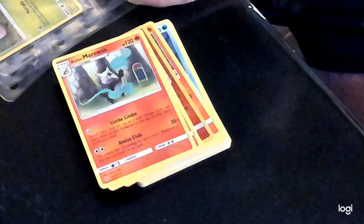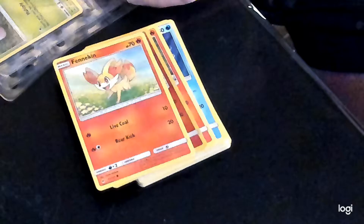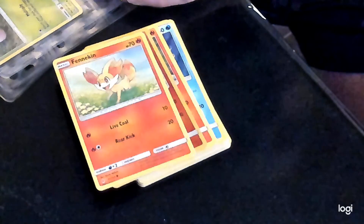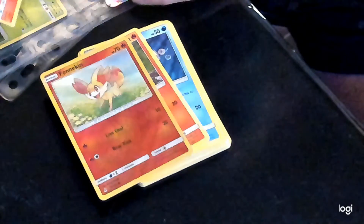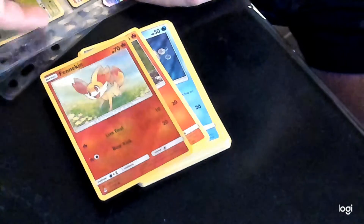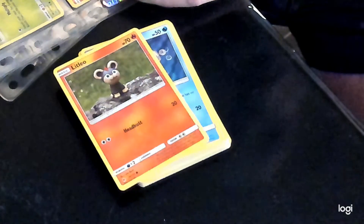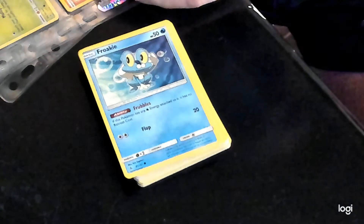Next one is Aipom and Marowak. Then Fennekin, and a Reverse Holo Fennekin as well. We have to click on that to include it — the reverse.